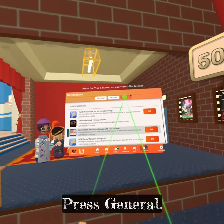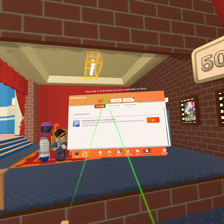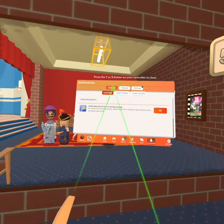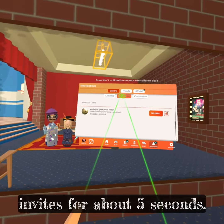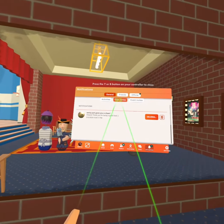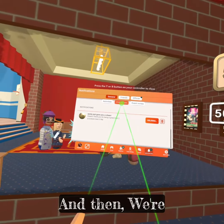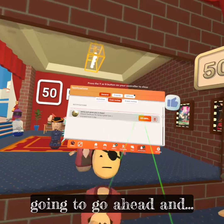Then spam press 'general' for about five seconds, and then spam press 'club invites' for about five seconds. Then use the voice band.